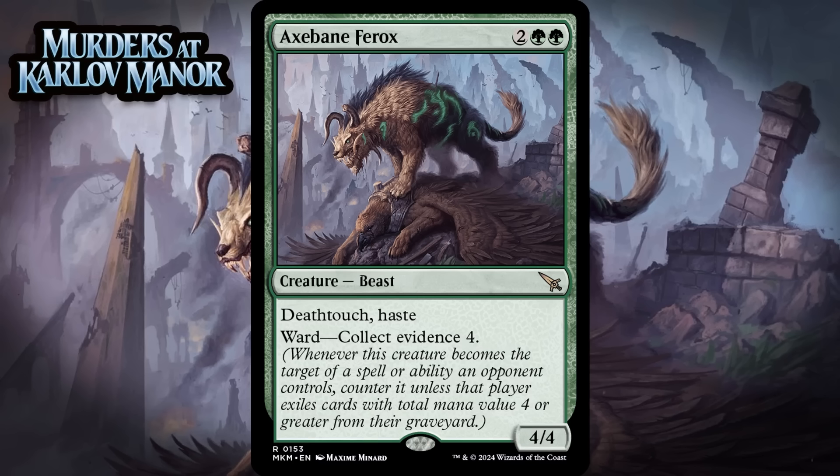Next up, it's Axe Bane Ferox, which for 2 generic and 2 green is a 4/4 beast at rare with deathtouch and haste, and it has Ward — collect evidence 4. This is nothing fancy. It's a super efficient creature that your opponent won't always be able to target with stuff, especially in the early game. I'm giving it a B.